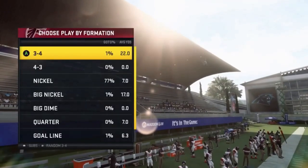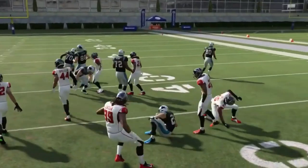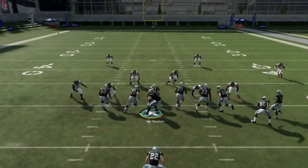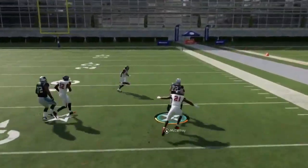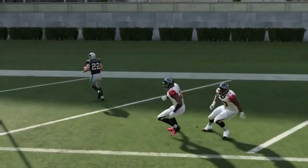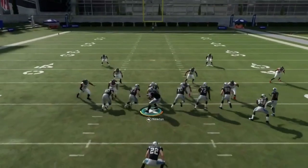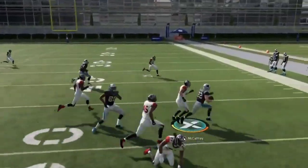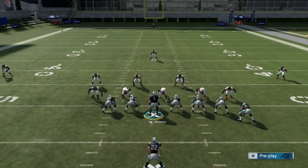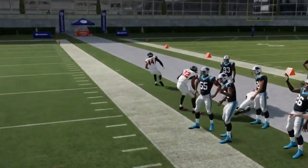Next up, the halfback toss crack — no adjustments needed. You want a good seal on the edge. A lot of times I'll just take what's there — an easy five yards — but ultimately you're trying to bounce it outside for big plays. When you get good blocking you can really take this the distance. The blocking sets up pretty well and the play has big play potential.